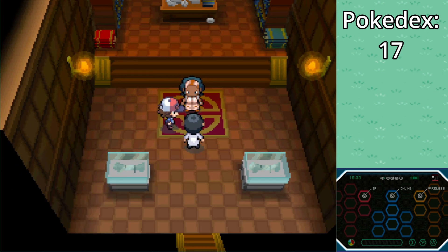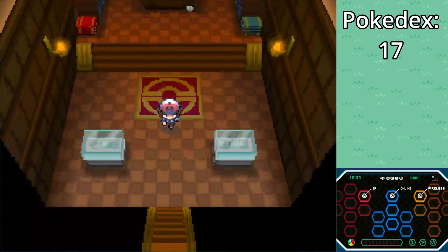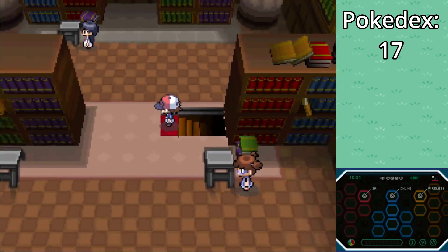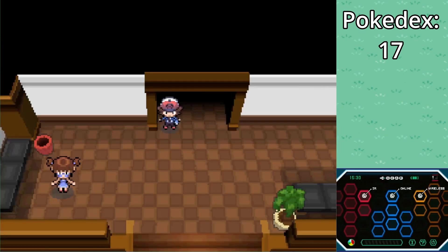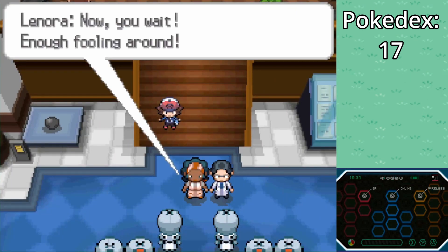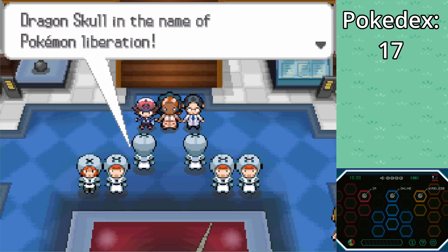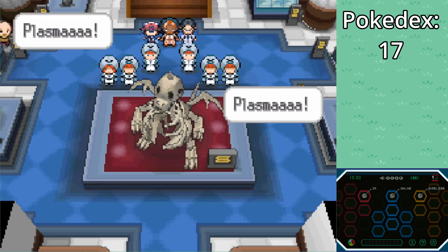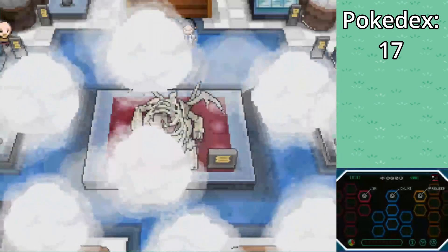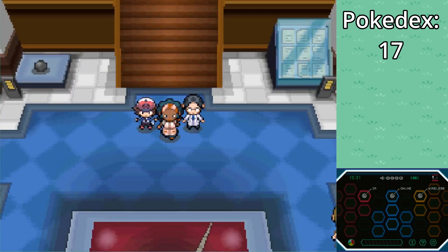Looks like we've got some story here. There's nothing actually in this room, but it's a pretty cool room. Should be Team Plasma up here — something about trying to steal the fossil. They're planning on taking the whole fossil somehow — they've carried it away without anyone noticing, or at least without us seeing them run away.